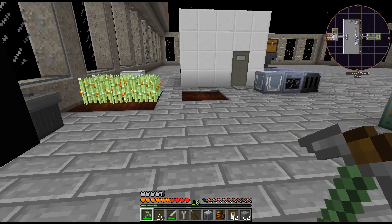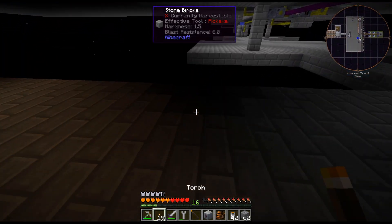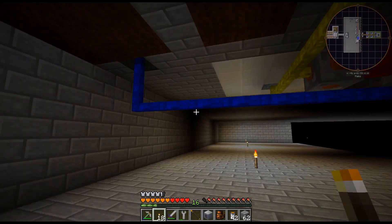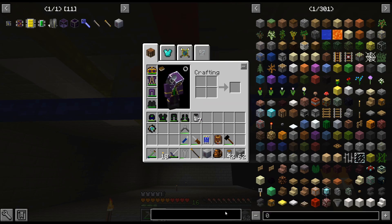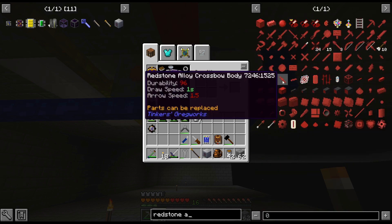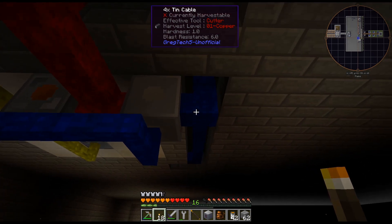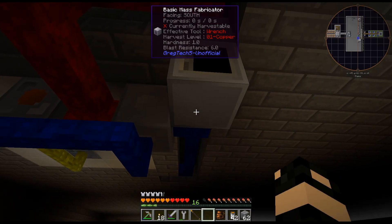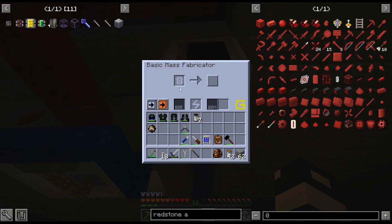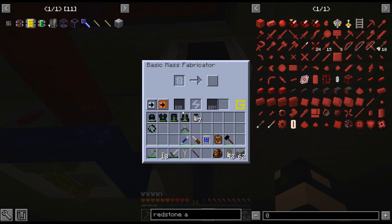There we go — I think that is everything. We'll basically just have this running. It is really dark down here. Redstone alloy — I don't remember how many amps that holds — one amp. I could just throw it here for the time being. We don't need — oh, do I need to input 8 amps? Oh right, let me just double check.